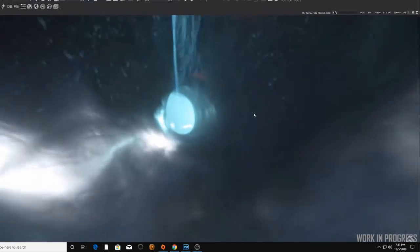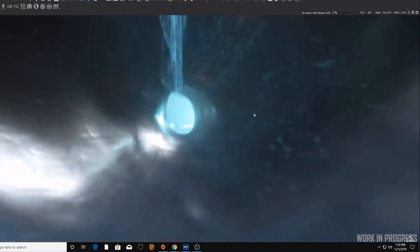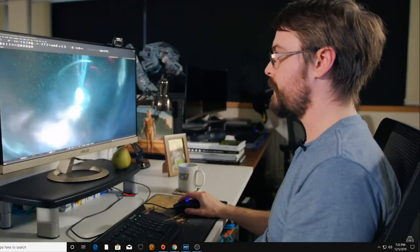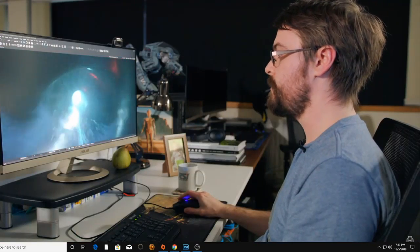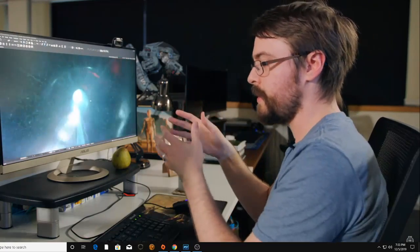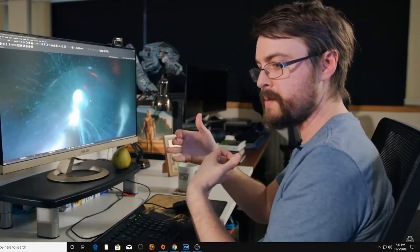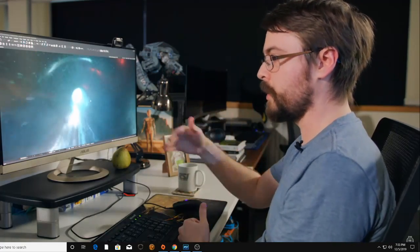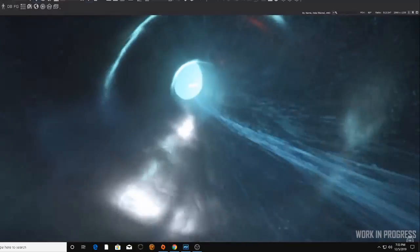The particles Caleb built really helped give directionality to the tunnel when we felt like we were losing it because of the speed being slowed down. Caleb came in and built these particles, and I felt that brought a lot of that directionality back — hopefully just in time for the demo.